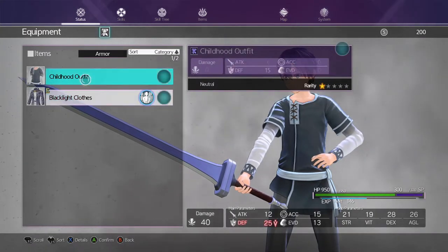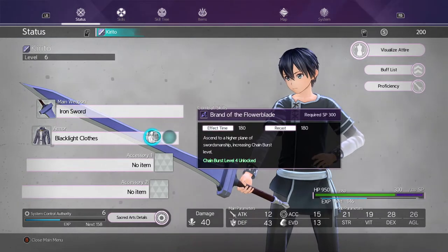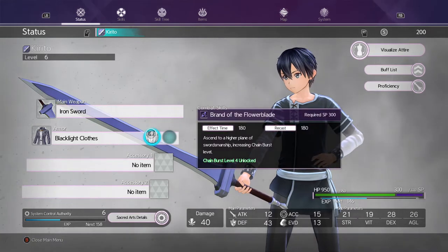This armor is super easy to get. You don't even have to fight a boss for it. It's just armor you get out of a chest with some high-level enemies near it, but you don't have to fight them. So anyway, let's get into the video.